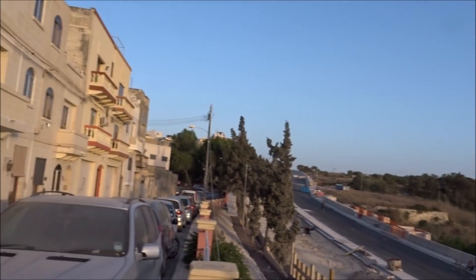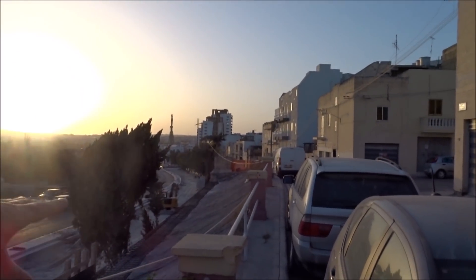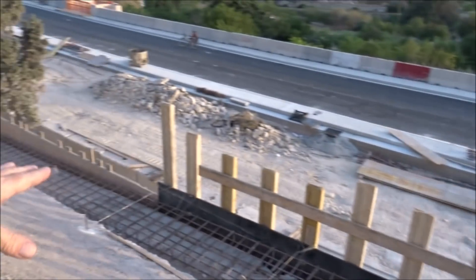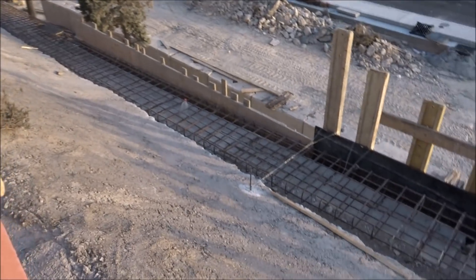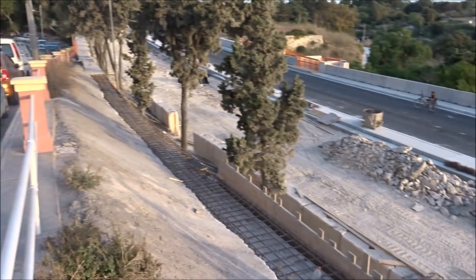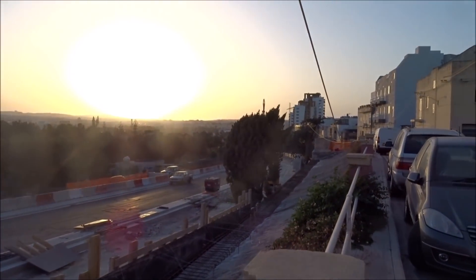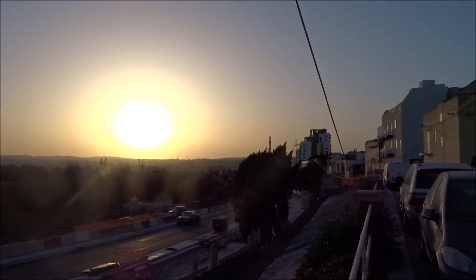We're still on the way up guys — quite steep. You don't realize how steep it is. We're down in Marsa there — lovely sunset. We're on the way up, almost up to the tunnels here. It's tiring navigating all the gaps. This is the wall I was showing you — they had to stabilize it with concrete. It looks like they're going to leave the limestone wall there and put a concrete skin on it. A little bit lower it's okay but here it could be three or four meters high.